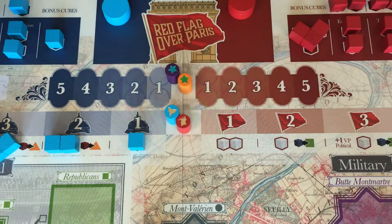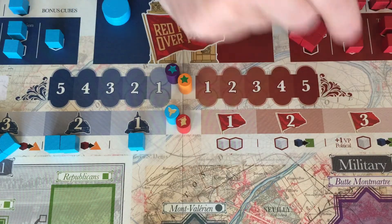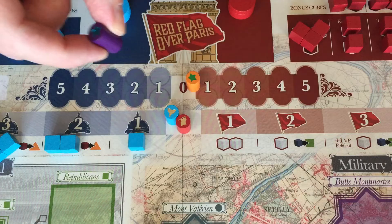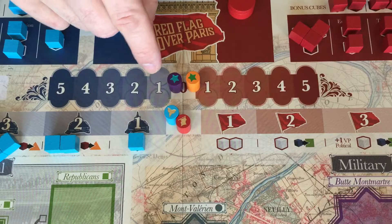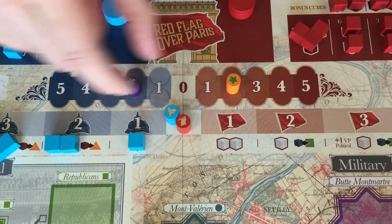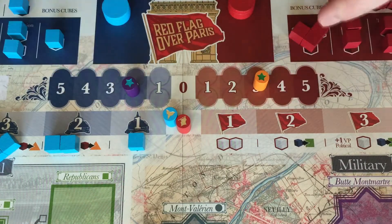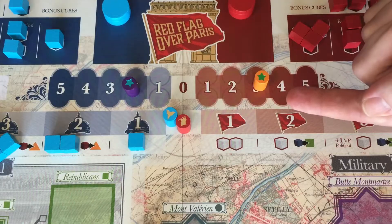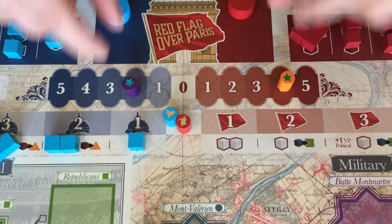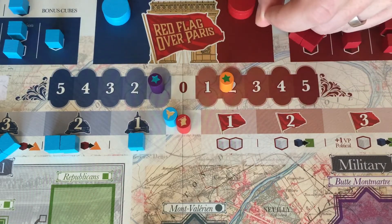The score track depicts points for the Versailles player on the left and the Commune player on the right. The pawns represent political and military points, moving in the direction of the player scoring. At the end of the action phase, Versailles is focused on military points for end-game scoring and Commune on political points. Whoever has the most of their specific goal points wins. Players try to raise their own score while reducing their opponent's score for their respective track.